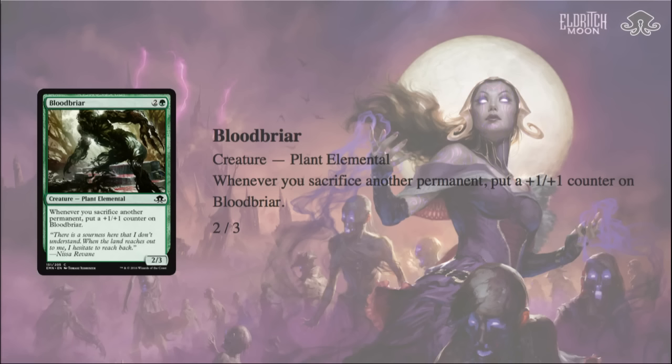Mulldrifter when you evoke it is a sacrifice clause; when you Emerge a creature that's a sacrifice clause; when you cast a spell and sacrifice a Clue, there's so much you can do with Bloodbriar. I'm really excited to see how big it gets. Something involving this and Fengraf Marauder along with some egg-type effects — Chromatic Sphere, Chromatic Star — could make a cool artifact combo deck. Whether it's good or not I don't know, but Bloodbriar is the card that gets your brewer's juices flowing, with so many different possibilities.